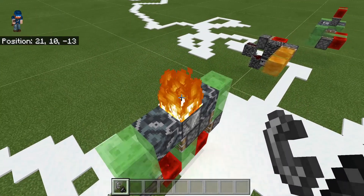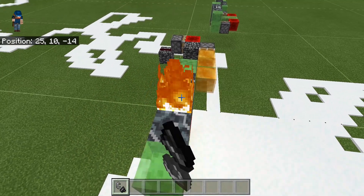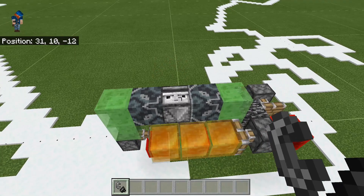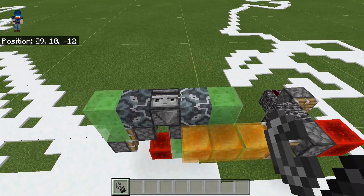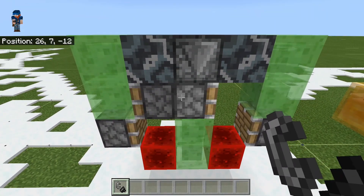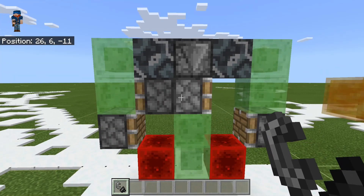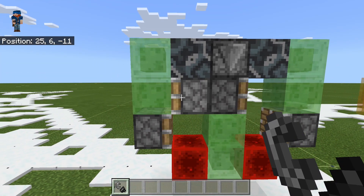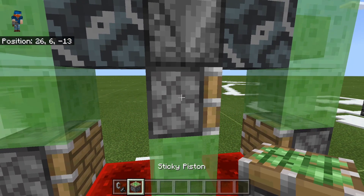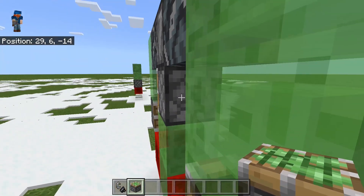If we activate this flying machine, it will eventually get to a return station. This return station has now changed the direction that the flying machine moves. It all has to do with these two pistons down here. In this configuration it moves left, and when we change the configuration, it will move right.